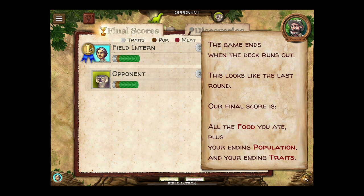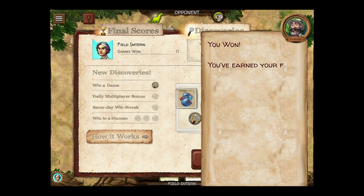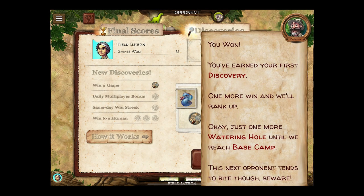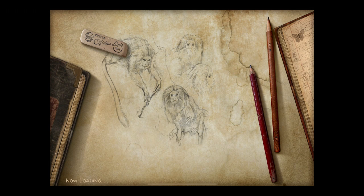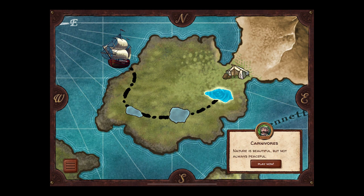The game ends when the deck runs out — this looks like the last round. You won! You've earned your first discovery! One more win and we'll rank up! Just one more watering hole until we reach base camp — the next opponent tends to bite, though. Here's where we get introduced to the Predator. Nature is beautiful, but not always peaceful. Carnivore.